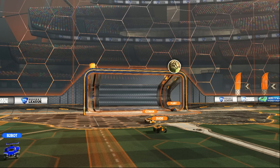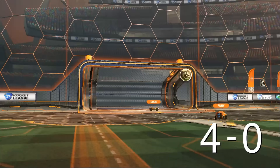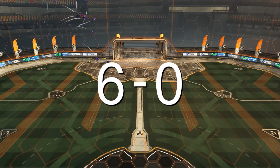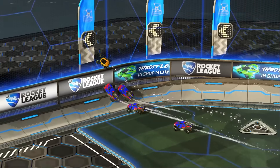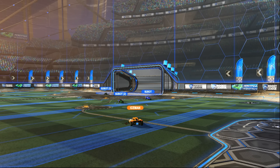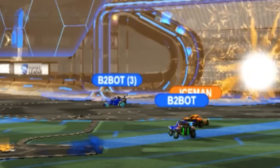Things continue to go badly for Team All-Star as they let in shot after shot after shot. It's now 6-0, and it appears we have a Pitch Invader! Security at these big events has been pretty lackluster recently, but they're about to be taken care of. The Pitch Invader appears to have distracted Team B2, as they drop their first point to the All-Stars. The score is now 6-1.